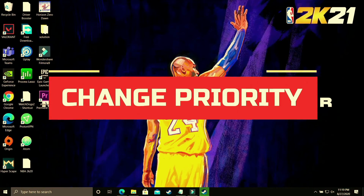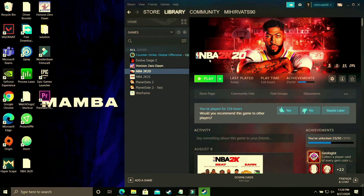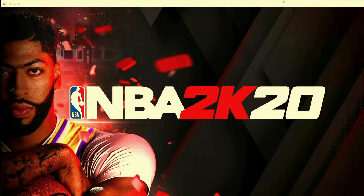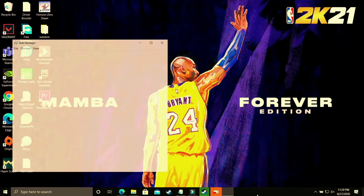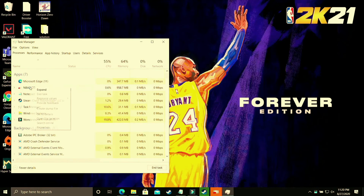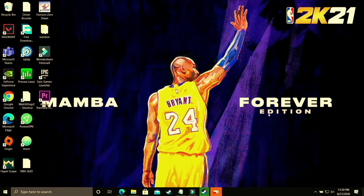In this step we'll be changing the priority of the game. Run your game with whichever launcher you use — Steam, Origin, or any other — then minimize it using Windows+D or Alt+Tab. Open Task Manager by right-clicking on your taskbar. Find your game's process, go to its Details tab, right-click the .exe file, and set its priority to High. This will allocate the maximum PC power to running your game. You'll see a significant boost after applying this step.